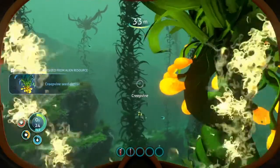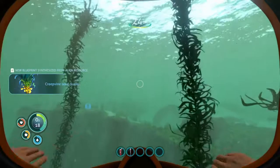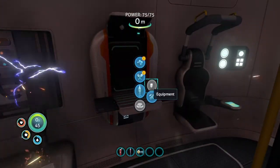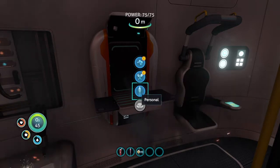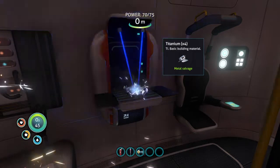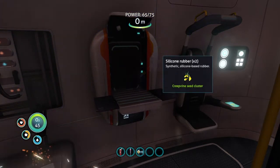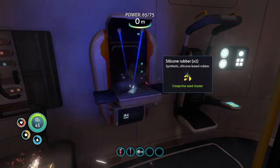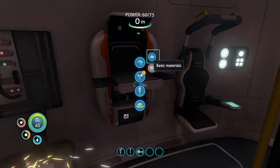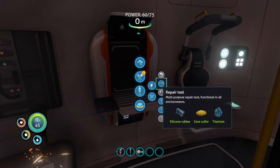We don't have it yet — oh, there it goes, just took it a second. Alright, now we got everything we need for a repair tool. So let's hurry and craft ourselves a repair tool. We need to craft the titanium and rubber first. There we go — a little silicone rubber. Right now we're just gonna focus on getting the repair tool, just so we can get the radio working.